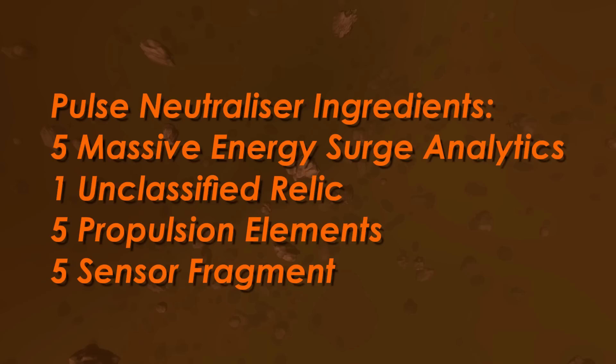For every Pulse Neutraliser, you will need to provide the following: 5 Massive Energy Surge Analytics, 1 Unclassified Relic, 5 Propulsion Elements, 5 Sensor Fragments.